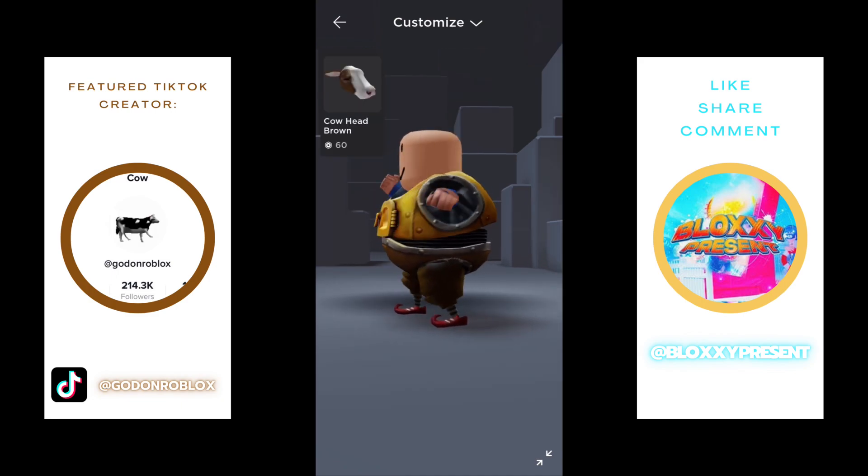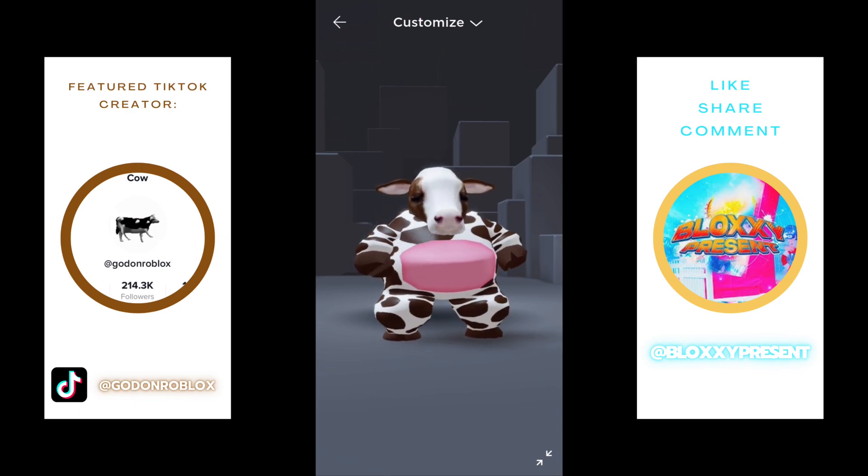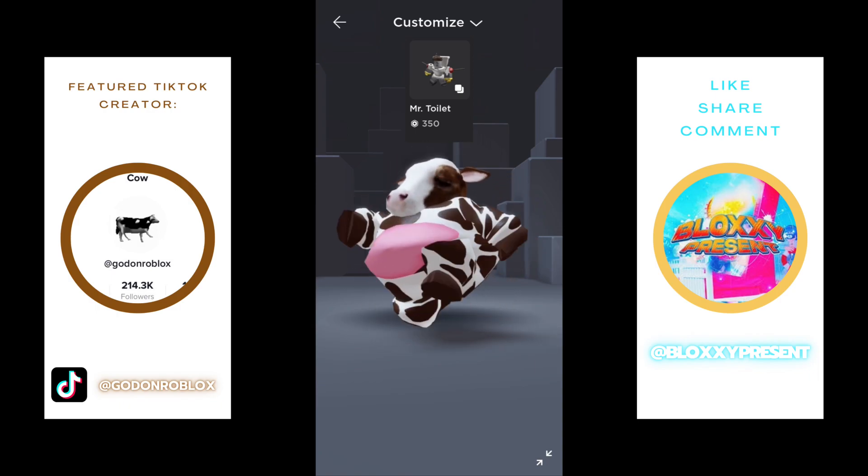After that, you will need these two other items. And voila, you made the voluptuous cow. For an extra bonus, add the toilet man run for extra beautifulness.